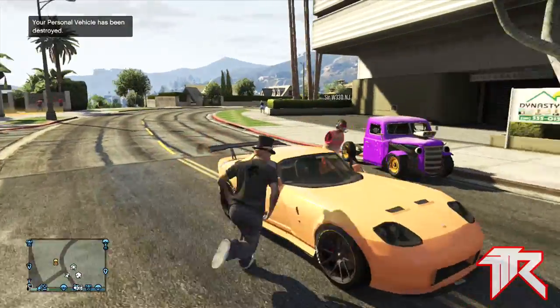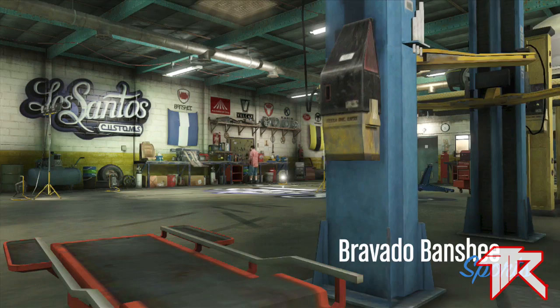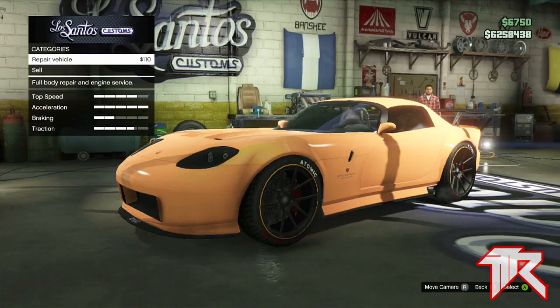Once you blow up your bike, get in the duplicated version of your car and drive it over to Los Santos Customs. Once you're at Los Santos Customs, drive on in and place a couple upgrades on it.